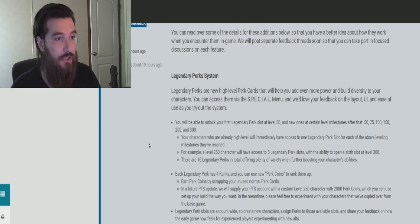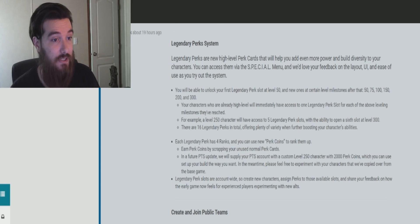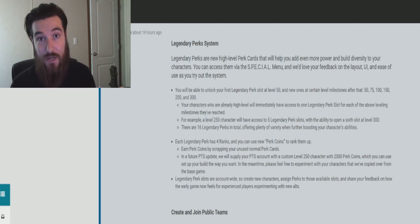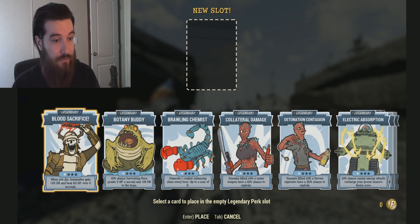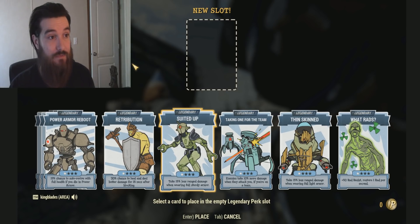You will be able to unlock your first legendary perk slot at level 50, and new ones at certain level milestones after that — so it goes 50, 75, 100, 150, 200, and 300. Characters who are already high level will immediately have access to one legendary perk slot for each milestone they've reached. For example, a level 250 character will have access to five legendary perk slots with the ability to open a sixth slot at level 300. There are 16 legendary perks in total, offering plenty of variety when further boosting your character's ability. So those legendary perks I just showed you are it — that's all we got at the moment. But Bethesda may be planning to add more over time. Total of 16.